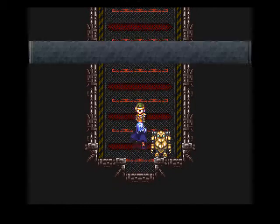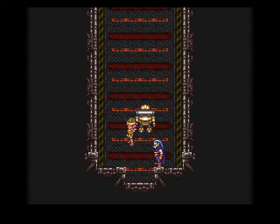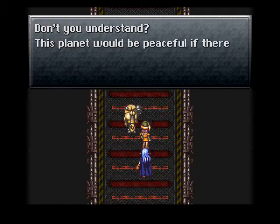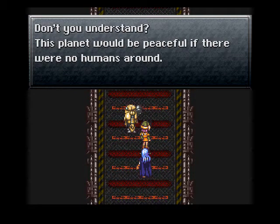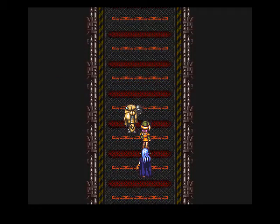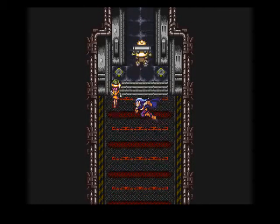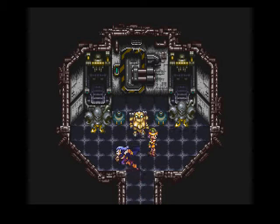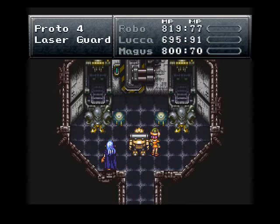This is what you need to do — you need to go here. And yes, there are enemies here. Don't you understand? This planet will be peaceful if there were no humans around, and yet you still want to fight. Why? Okay, let's take out these guys.